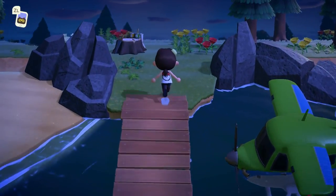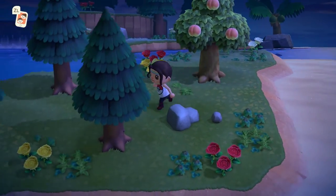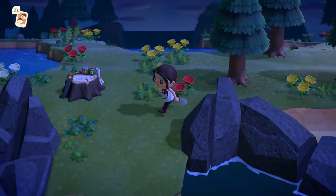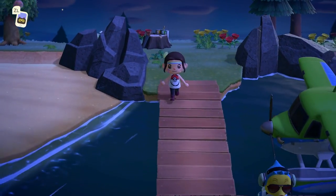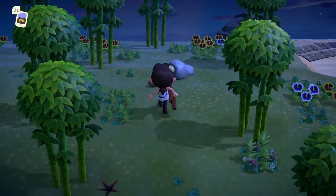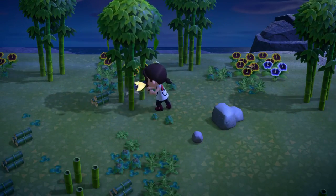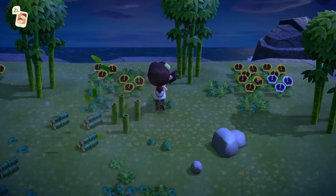Once you arrive at your random mystery island anywhere from 7pm to 4am, you need to check what kind of island you've found, as they appear to use many different templates and not all are equal. Ideally, the best island you can get is a flat one with minimal or no rivers and no elevation. However, in order for this to work, your island must support bug life.